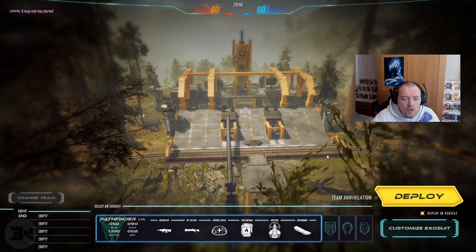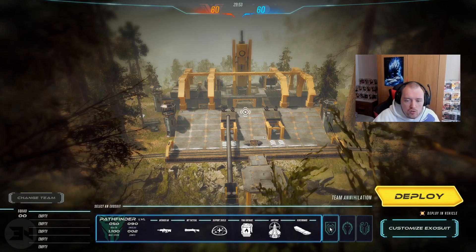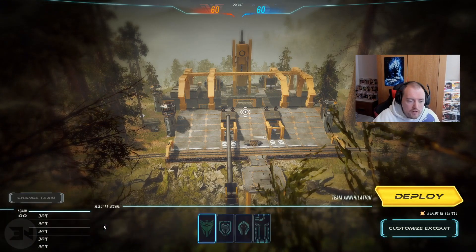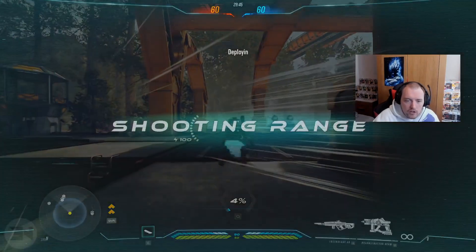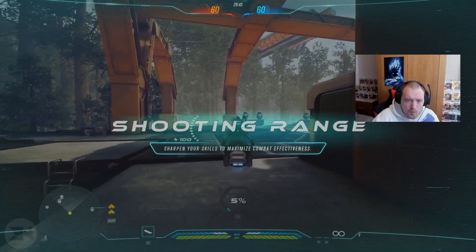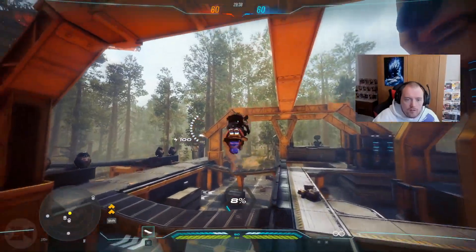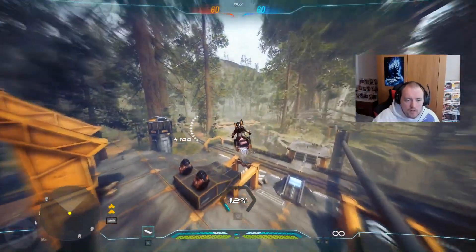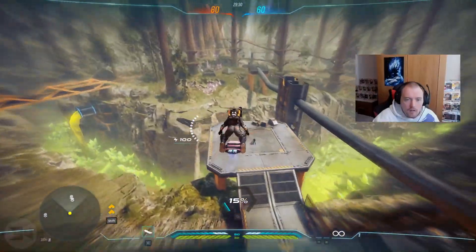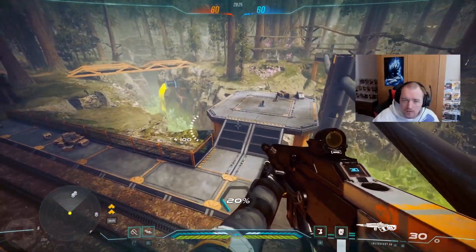It's just laggy no matter what I try to do. So here we go — you deploy and right here you choose your class, just scroll through and pick one. I'm going to use Tech Ops, my favorite right now. You deploy and spawn on your hoverboard, which can obviously fly. You can speed up with it, fly around — it's quite easy to maneuver, and you just press any button to dismount.